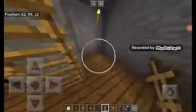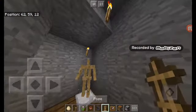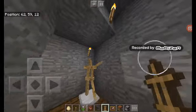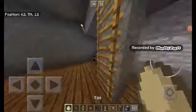Let's place an armor stand down here. I'm going to pose it — I want it to dab. Yeah, we've made it dab. Now let's make it hold an egg.